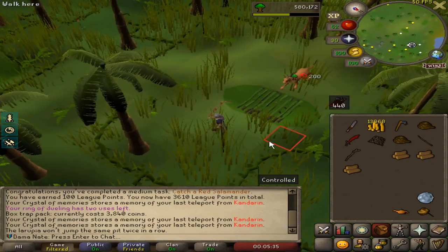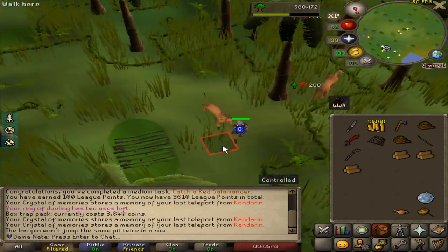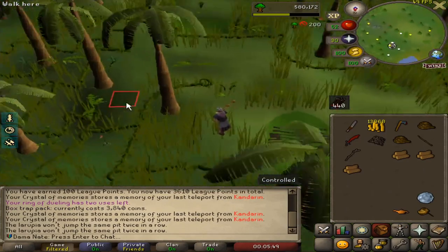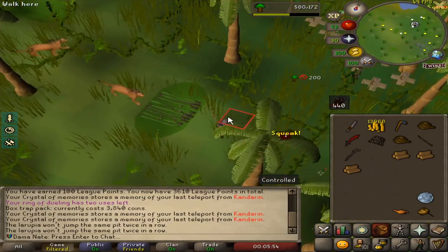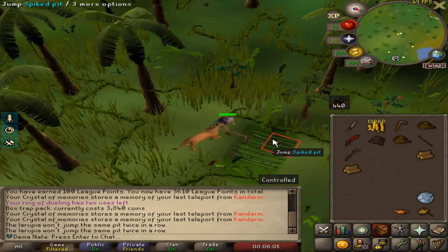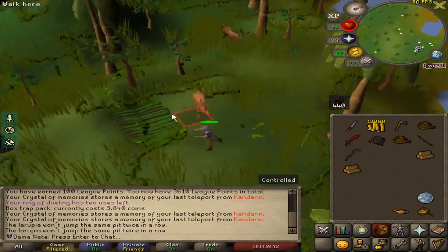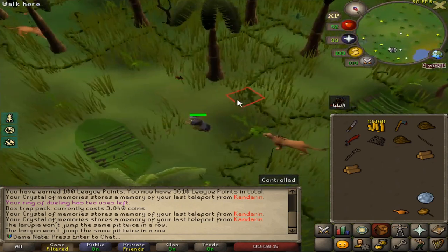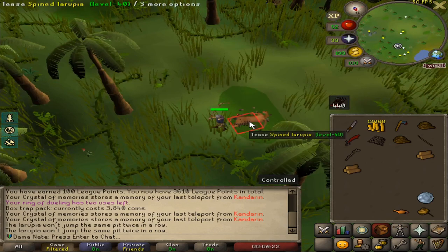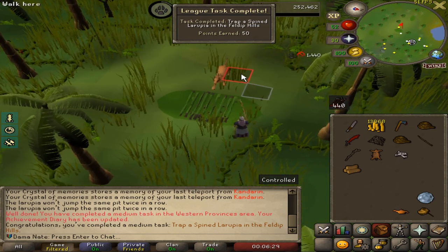This guy just jumped right over the pit! Let's see if he does it again. What are you doing, buddy? I'm gonna trap you, come on. Oh, he's not gonna jump the same pit twice in a row. Jerk — now I gotta make another pit over here. Come get me buddy. Don't jump over this one too. He jumped over it again — what the heck! Is he gonna go over this one again? Got him! We're gonna dismantle that — that's 50 points.